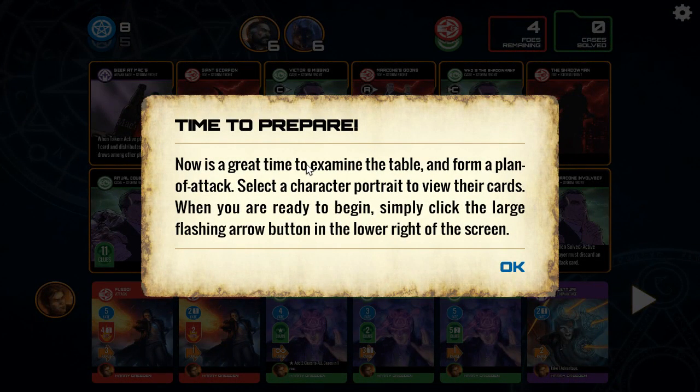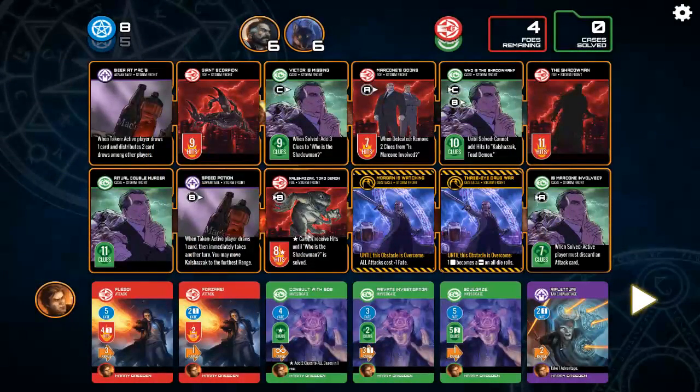Time to prepare. Now's a great time to examine the table and form a plan of attack. Select a character portrait to view their cards. When you're ready to begin, simply click the large flashing arrow button in the lower right side of the screen. Here is the game board. The entire purpose of this game is to have more completed cases than there are foes remaining on the board. The foes are represented in red, the cases we need to solve are represented in green. We have foes remaining: four, and zero cases solved. Here are the obstacles we have to go over, and here's our deck for Harry right now.